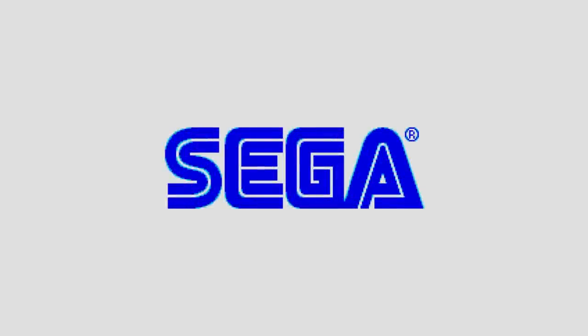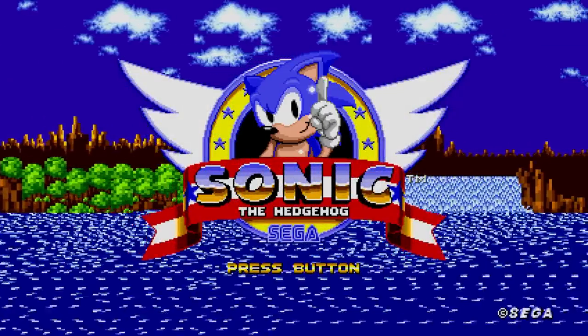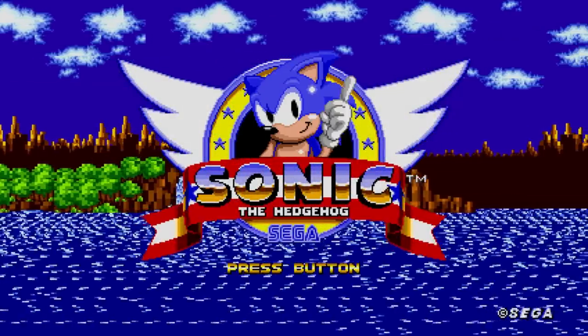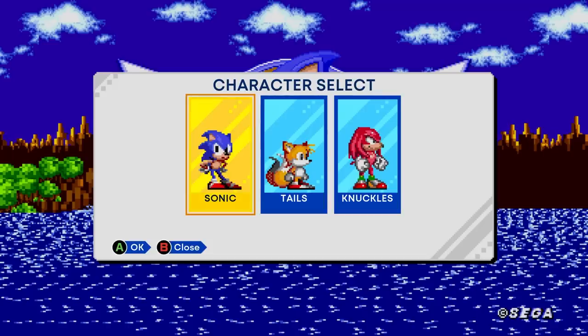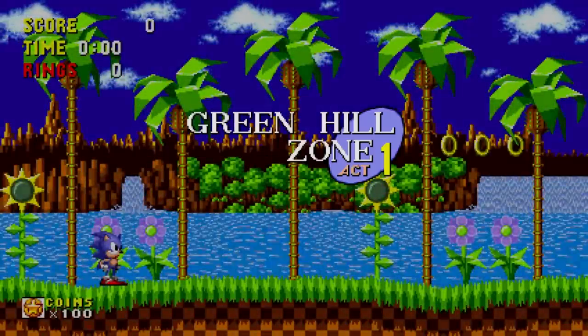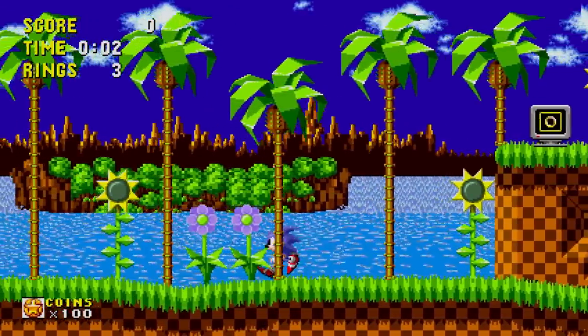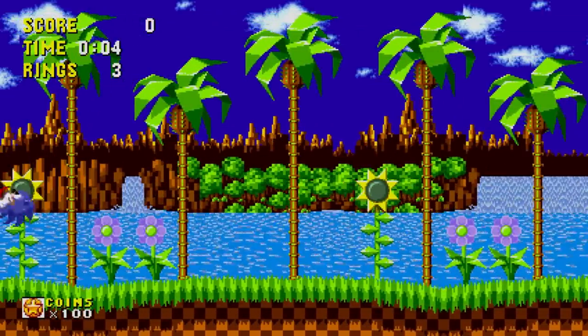So the graphics are, of course, pixelated. There's not an update on the graphics. The update, as far as I know, is that you can be Sonic, Tails, or Knuckles. I'm going to be Sonic. I don't think Knuckles is available here. Green Hill Zone, Act 1. Sonic is fast — we've seen it before.